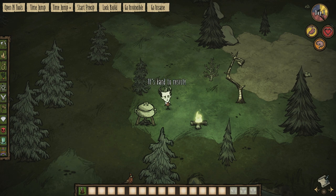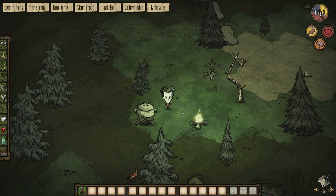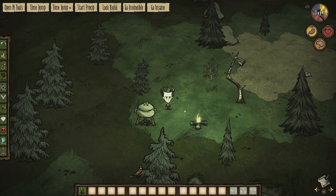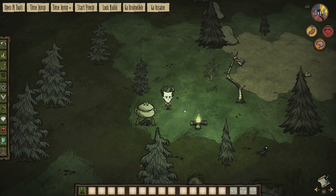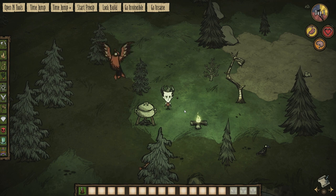Let's inspect that — it says 'it's hard to resist.' I do believe all the characters have custom lines about these. You can see on the mod page on Steam there are lots of screenshots with different characters saying different things.